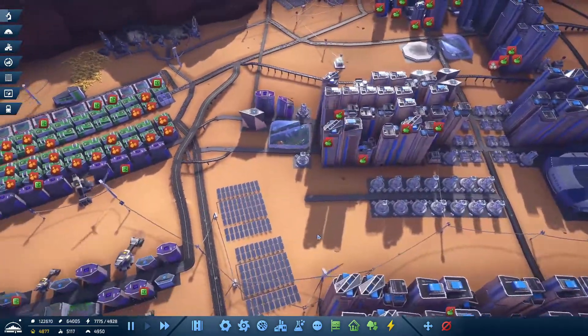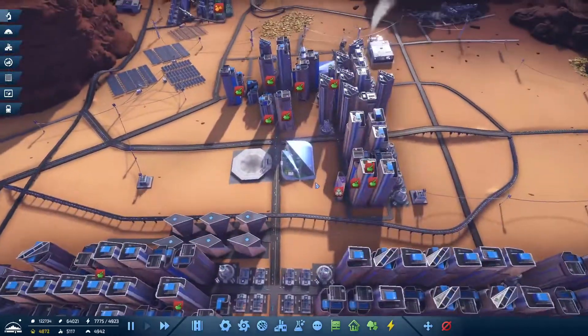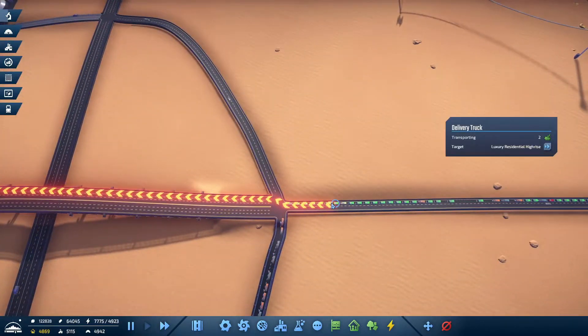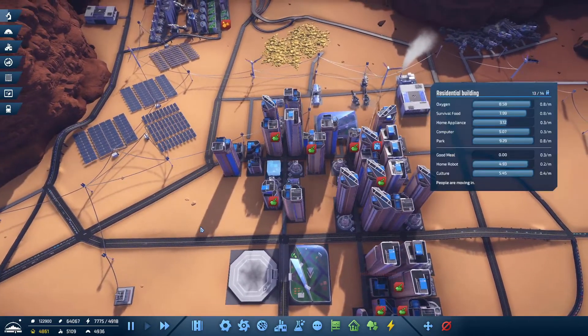Yeah, this is just awful. Habitat downgraded — yeah, they're going to be downgrading for a while. These are all good meals over here I'm guessing — wow, these have downgraded a lot.